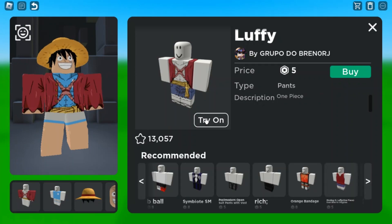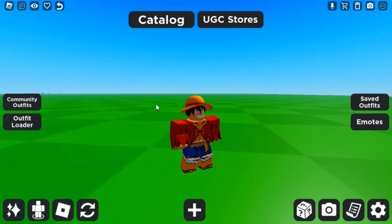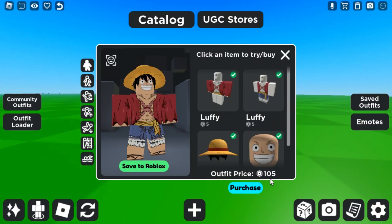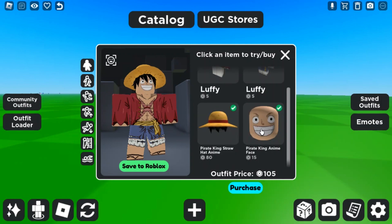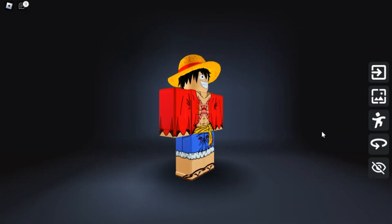After that you need this Luffy shirt which is 5 Robux, and then you need this other Luffy shirt/pants which is also 5 Robux. So this is basically Luffy straight from One Piece. The whole avatar costs 105 Robux — it's a pretty cheap and cool avatar you guys could make.